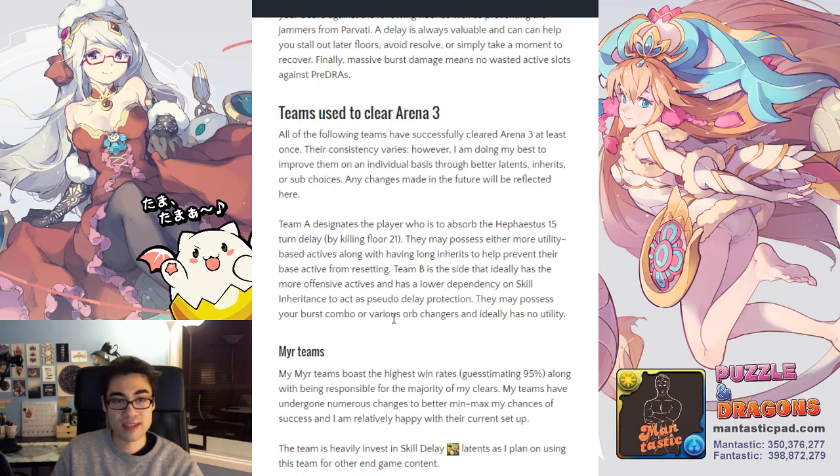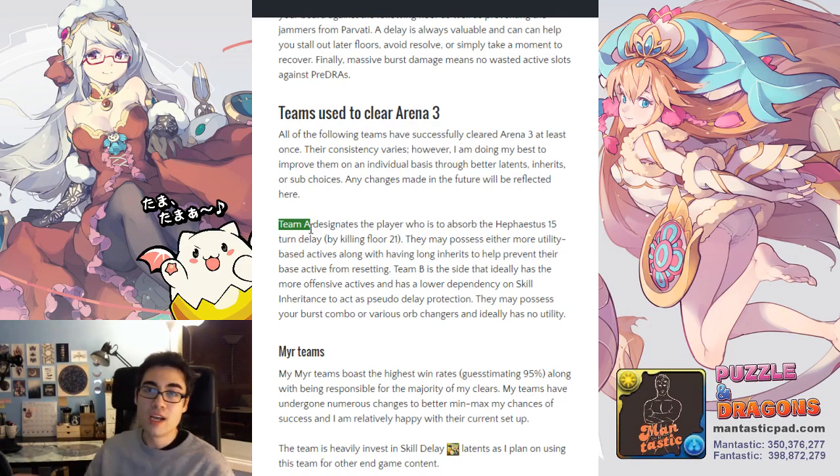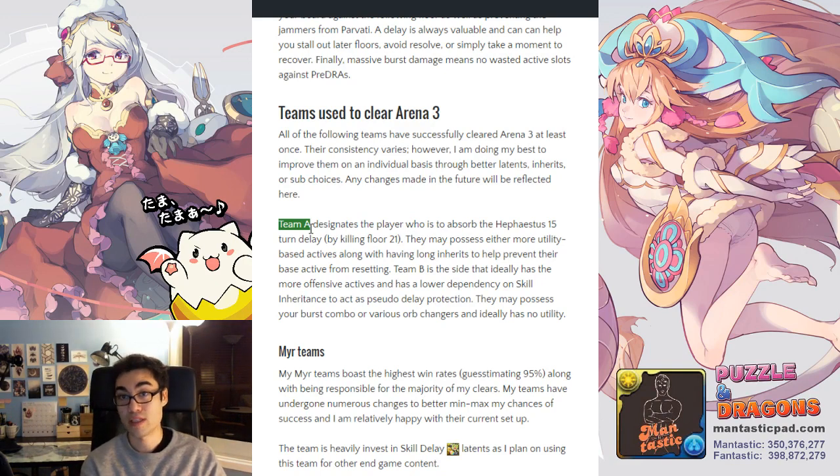When I showcase my teams, I'll designate one as Team A. Team A is the one that absorbs the 15-turn skill delay — that's a dangerous mechanic, but if you plan it so that Team B, who has all the bursts and orb changers, doesn't get delayed, they're able to use their orb changers, kill Hephaestus Dragon appropriately, and then kill the Kali afterwards. Team A could also have long inherits on a couple of monsters, giving you one or two additional actives — it's just a matter of planning who absorbs the delay so the other side is safe.